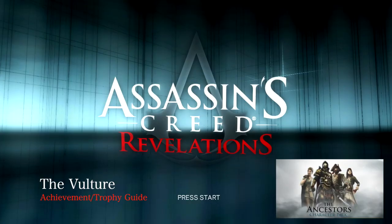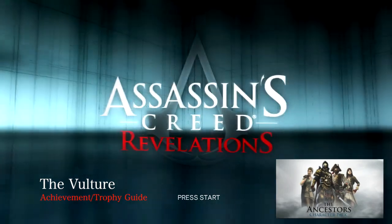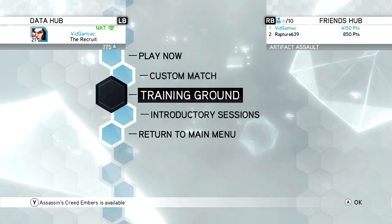What's up everybody, Sean here from VidGimmeAct.com. Here we are today back in the Assassin's Creed Revelations Ancestors Character Pack DLC going for the Vulture Achievement. This is to get five ground finishes in a game of Manhunt playing as the Brigand.